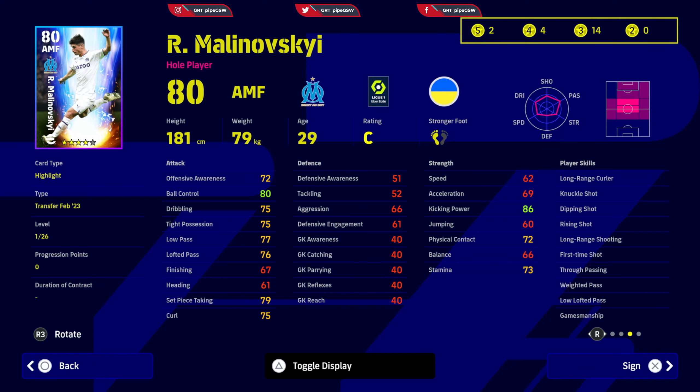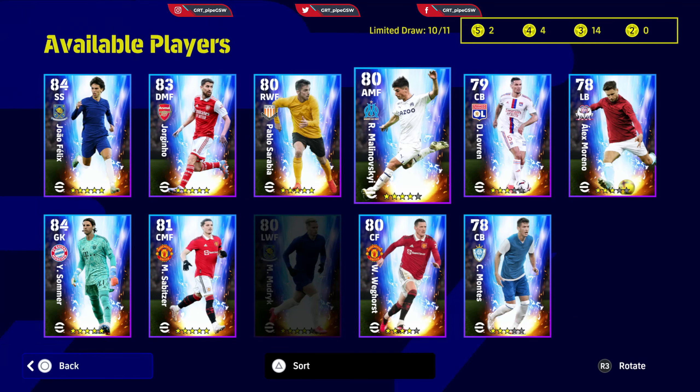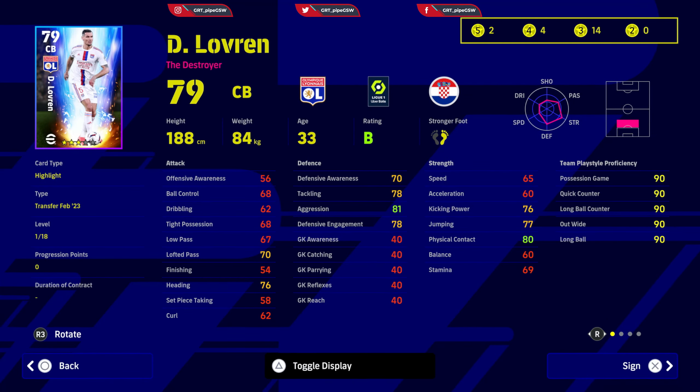He has long range curler, knuckle shot, dipping shot, rising shot, long range shooting, first time shot, through pass, and weighted pass — all the skill cards that are good and increase the skills you develop by 10. He would be good for Division Two plays and a good backup for Division One, coming off the bench to destroy everyone with long range shooting like Steven Gerrard or Lampard. That is his main objective.